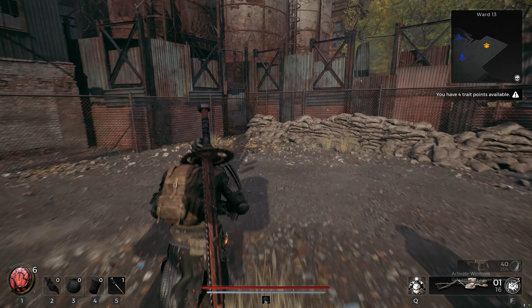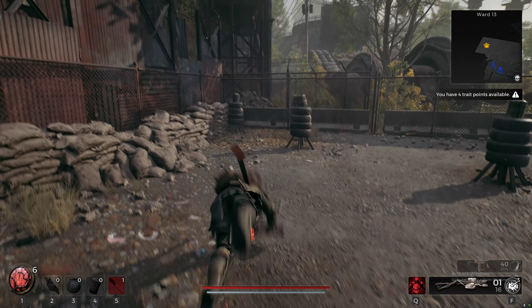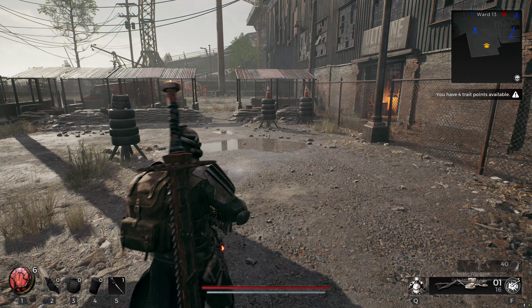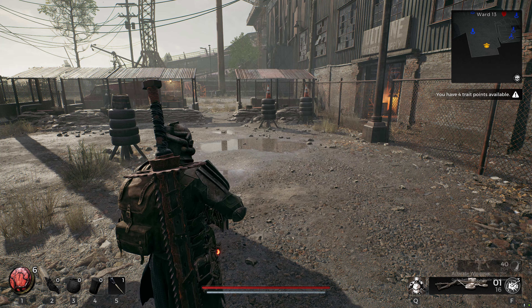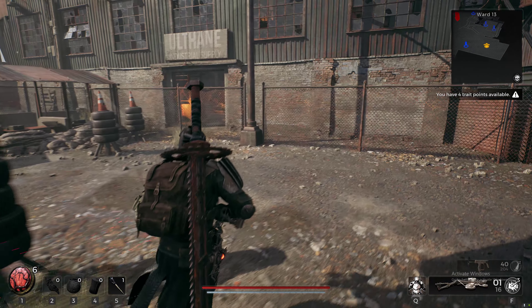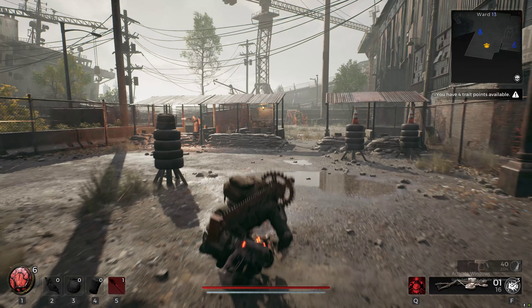The guide highlights different types of dodges available in Remnant 2. These include sprinting, roll dodging, and backstep dodging. Each dodge has its own advantages and is useful in specific situations. For example, sprinting provides quick mobility over short distances, while roll dodging offers a longer invincibility period to avoid attacks.